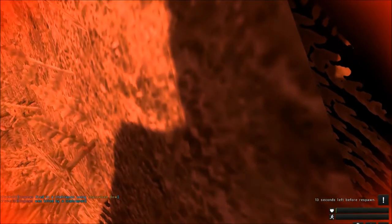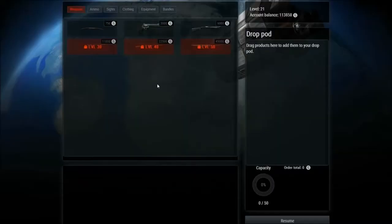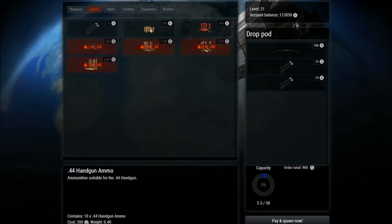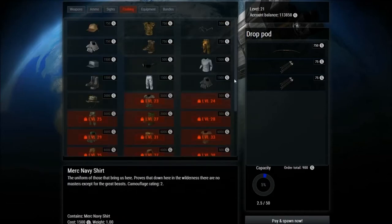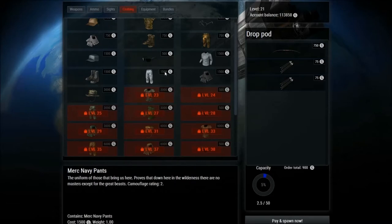About 14 seconds before the pod spawns in. I thought I was safe down on the beach, but obviously not. As we come in I'll show you how the pod works and why leveling up helps. I'm at level 21, which means I can get different weapons. I like to spawn in with the bow, then go to ammo and throw about 20 arrows in. If I wanted the handgun — I think at level 10 you unlock the handgun, maybe level 5 for the bow. You can also get sights and clothing from the pod.